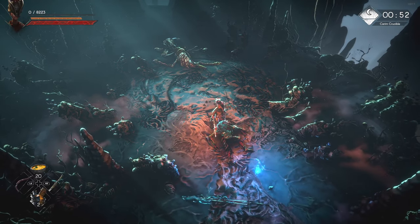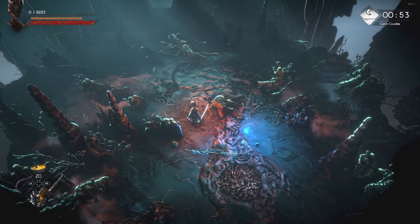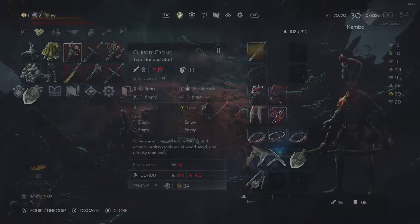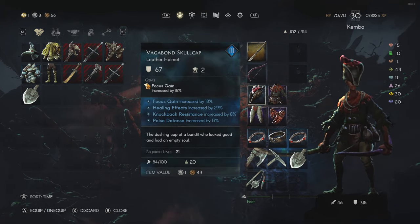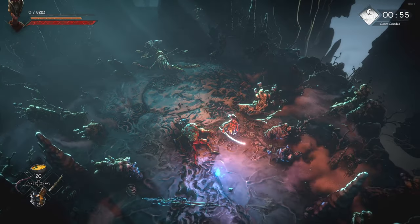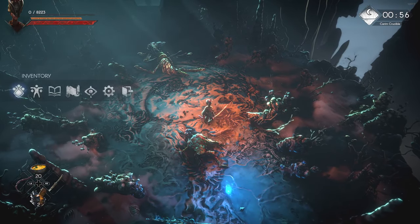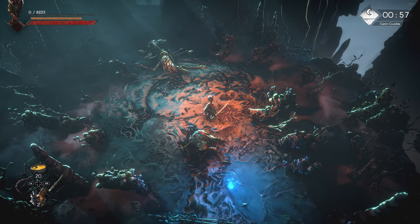Hello guys, Robby here. Today I would like to show you something I accidentally discovered yesterday while playing the Crucible multiple times trying to get a legendary bow for my bow build. This build makes Crucible extremely easy — you barely take any damage because you have stamina reserved just for evading attacks since your weight is very low, and you also do a good amount of damage from distance.